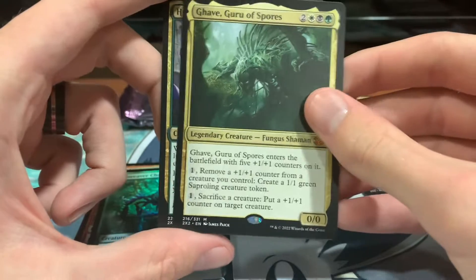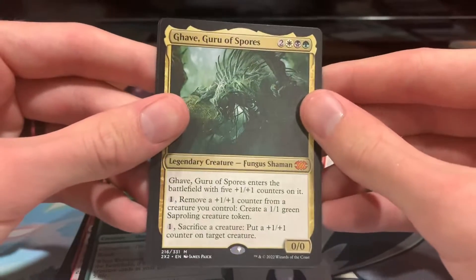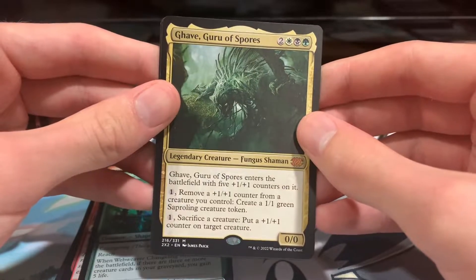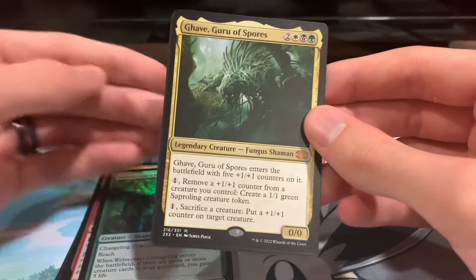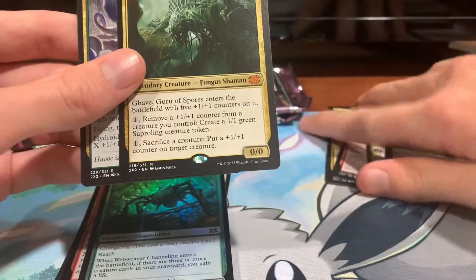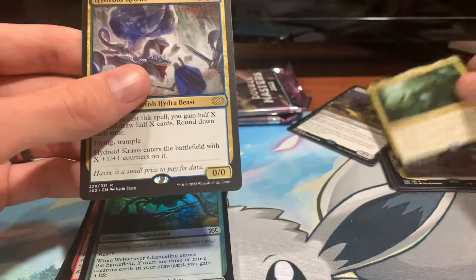So he pumps out tokens and puts more counters on stuff — that's kind of cool. You enter with five counters on him, pay one to remove one and create some tokens, and you can pay one and sacrifice those tokens to put counters back on a third creature. You can kind of spread the wealth there.